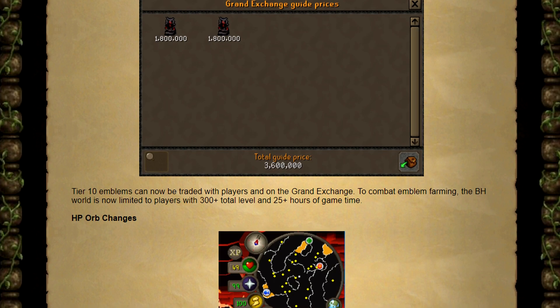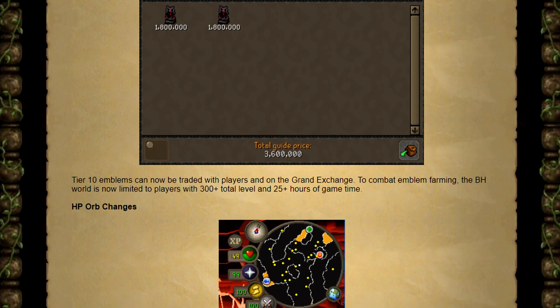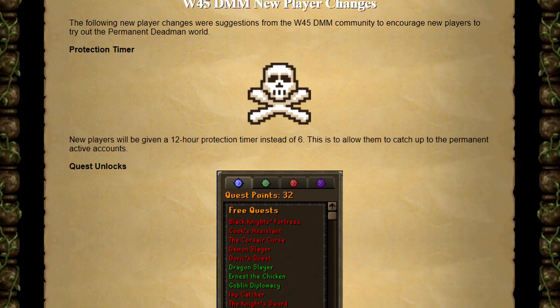The HP orb has been changed — it will now have a colored background which changes colors if the player is poisoned, envenomed, diseased, or a combination of the two. And on top of that there are a few different Deadman Mode changes.